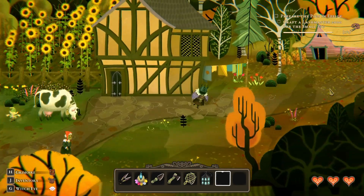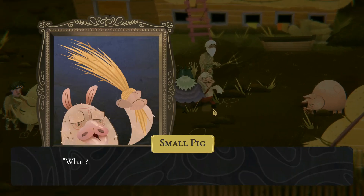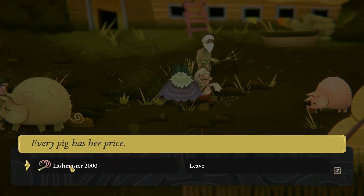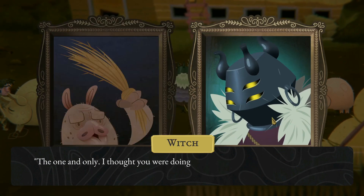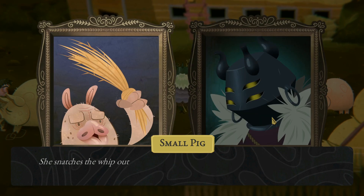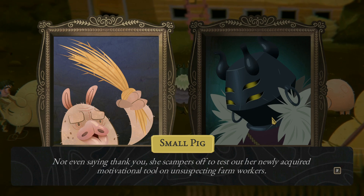I imagine there are two other pigs we have to take care of. 'What, a trade? I've had this whipper since I was a wee suckling. No way, no how am I giving out my precious little flog — Lash Master 2000.' 'Is that a Lash Master 2000? With extra stinging barbs and a rawhide non-slip grip?' 'The one and only. I thought you were doing such an excellent job keeping these poor exploited souls under your hoof that you deserved a reward.' She snatches the whip out of your hand with glee, tossing her old straw lash in the mud without a second glance. Not even saying thank you, she scampers off to test out her newly acquired motivational tool on the unsuspecting farm workers.